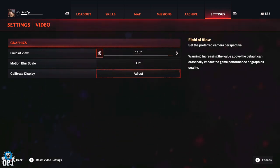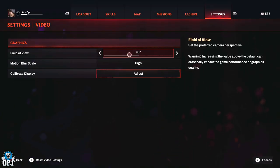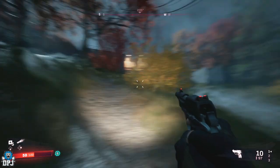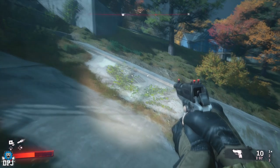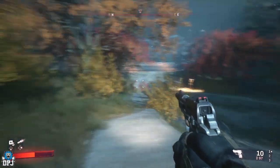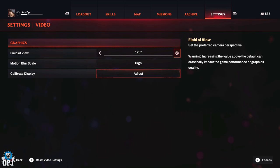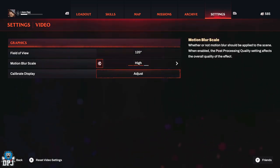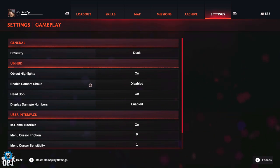Field of view is something you should try out. The standard is 90 — let me reset it to show you. Okay, so at 90 you can see the difference — it's like when you forget to disable resample in Sony Vegas, it actually hurts your eyes. With the field of view cranked up and motion blur turned off, you'll see the difference is almost instant. Turn off that rubbish and make sure everything else is changed.